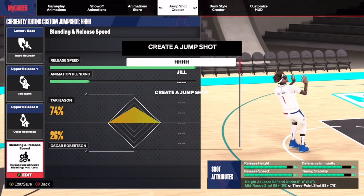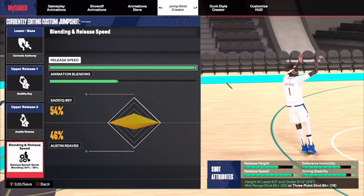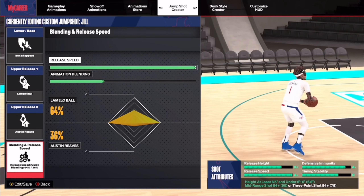I was also using Carmelo Anthony, City Bay, Austin Reeves — it's the same for my other jump shot. The one I'm using now, I might as well give it to y'all. This is the jump shot I use: Ben Shepard base, Melo Ball Austin Reeves 64, Melo 36, Austin Reeves. All you need is an 84 mid-range or 84 three in order to get this. And I also use set point release.